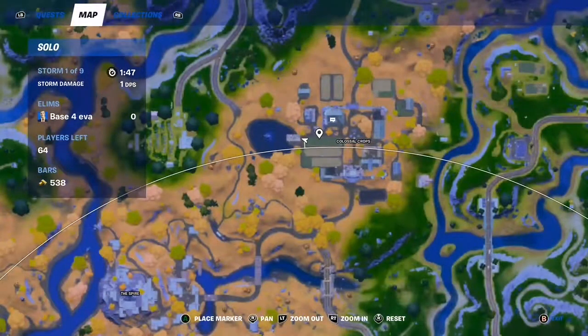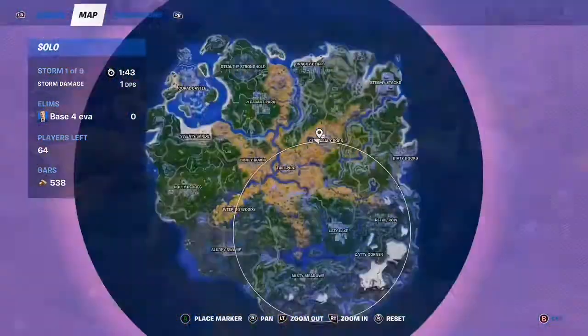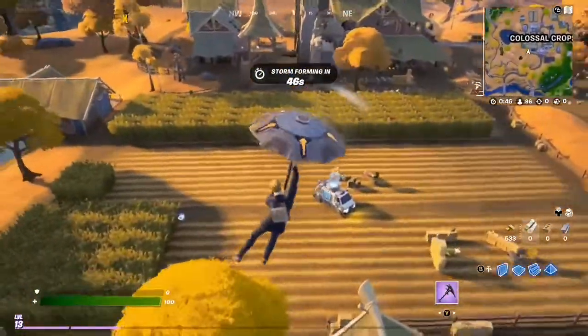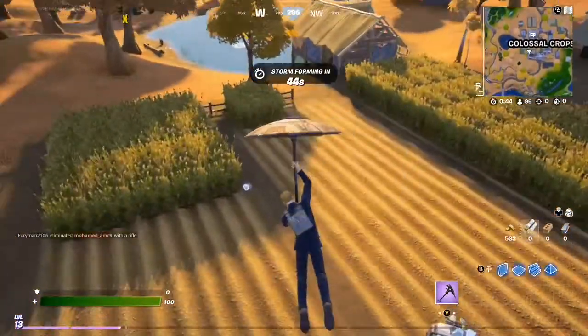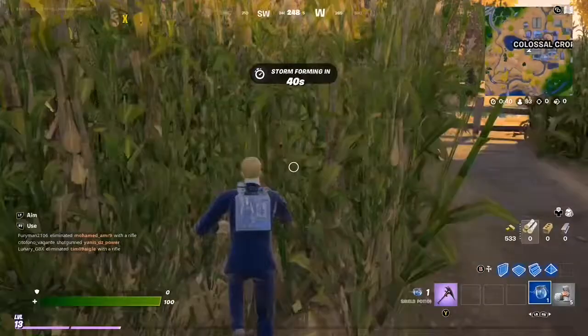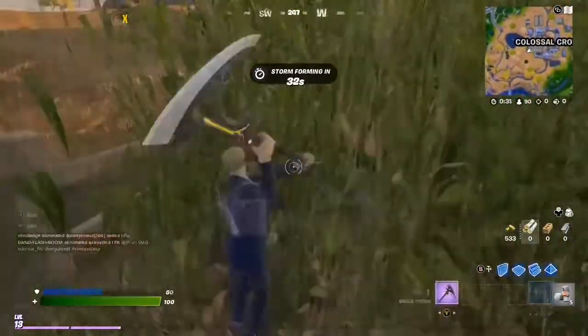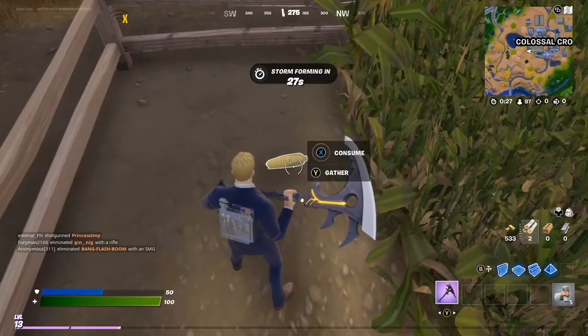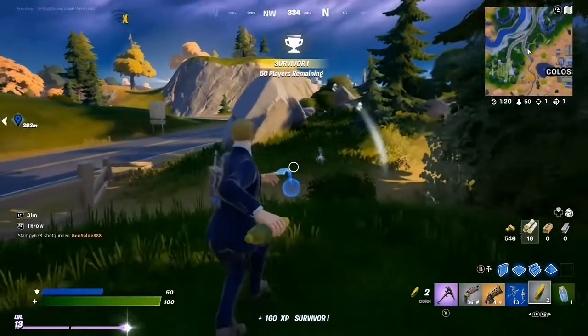Easy way to catch a chicken: land here in Colossal Crops. You want to land in the crops — this is where you're gonna get your corn. Break some crops and you should get some corn. Yep, there you go.